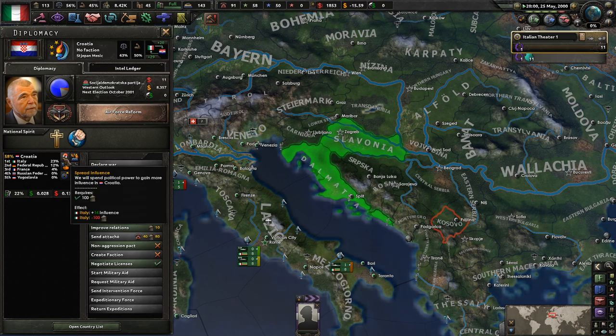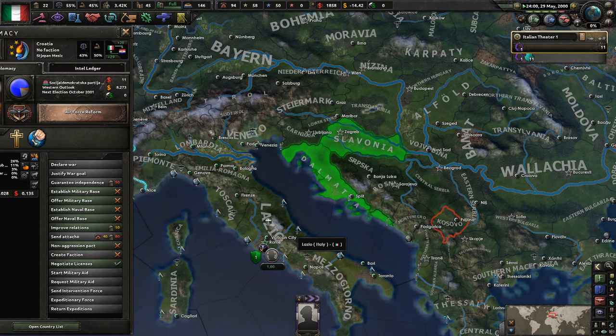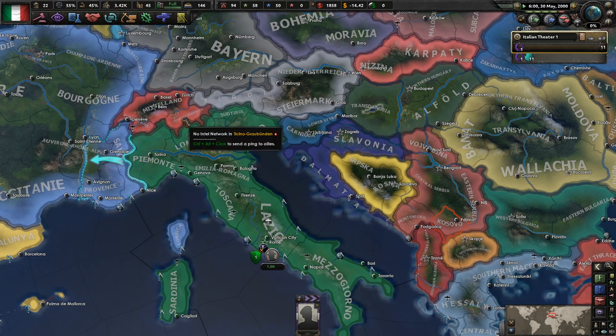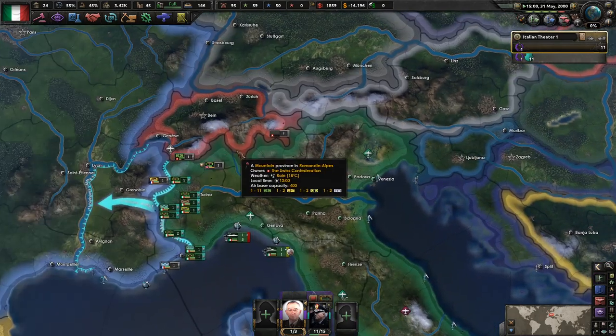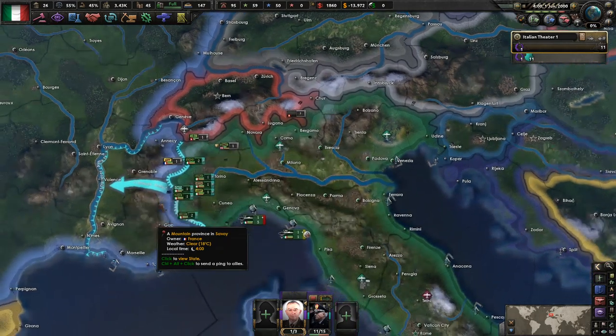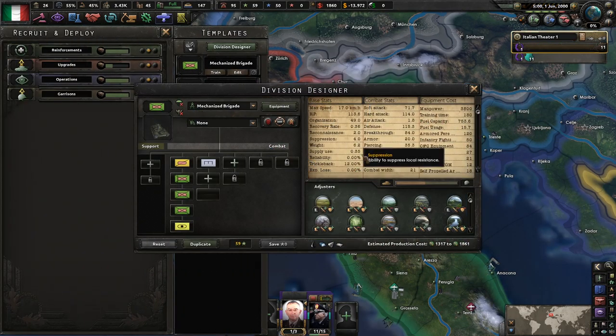We could manipulate, spread influence — 14 influence, 100 political power. You know what? Let's do it. 26% support for us. Putin has been elected president — not too crazy, kind of what you would expect. Our troops should be good — let's go look at these guys.